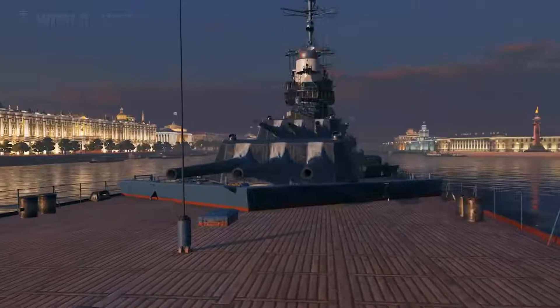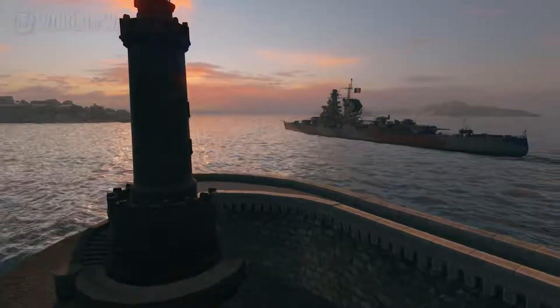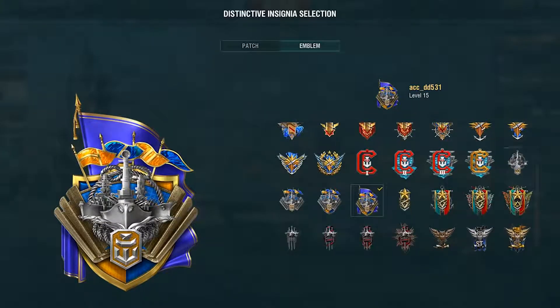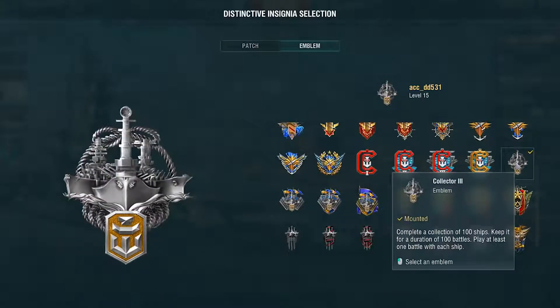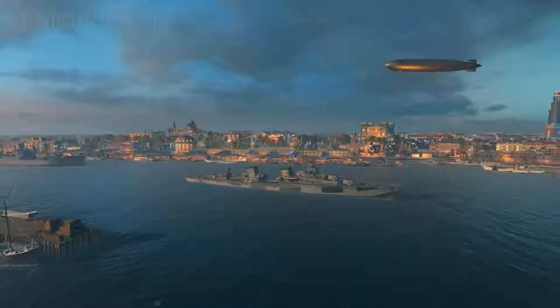What emblems will we have, and how can we get them? There will be four emblem types depending on the number of ships in your port on which you have played at least one battle. If you have a hundred ships and you've played at least one battle on each of them, you'll receive the Collector 3 emblem. The Collector 2 emblem requires 150 ships, and it goes on like this with steps of 50 ships until you receive the Collector Elite emblem.